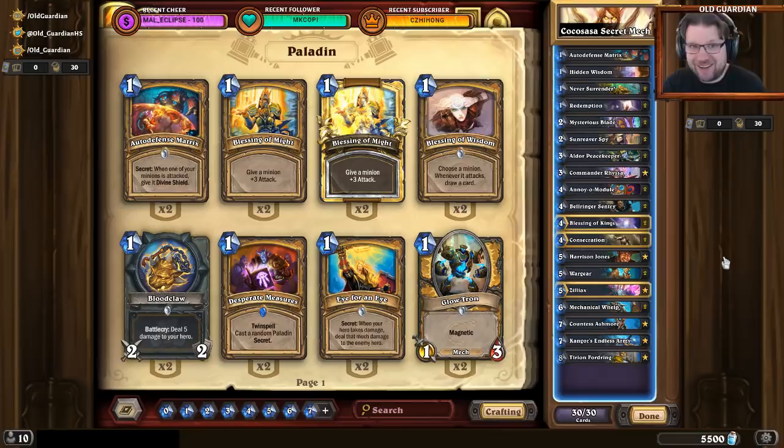Hello everyone, it's Old Guardian here. In this how-to-play video, I'm going to show you one of the best decks to play to legend right now in Hearthstone. In the early Rise of Shadows meta, rank 1 is dominated by half Warrior, half Rogue. And here is a deck that is capable of beating them both — this is Coco Sasa's Mech Paladin.